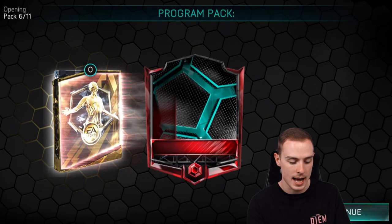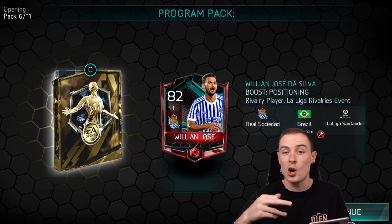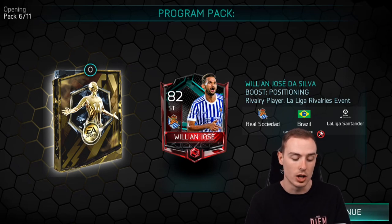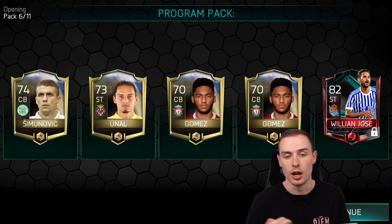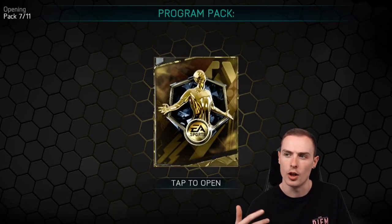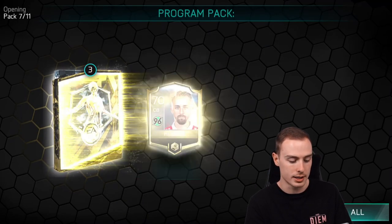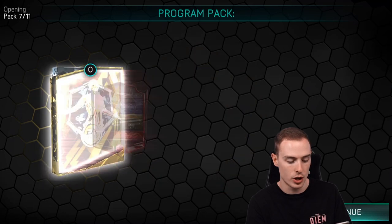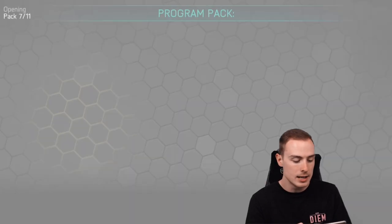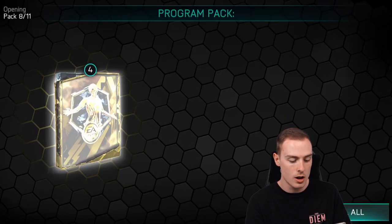Pack number six, we're getting a La Liga Rivalries Willian Jose — he also had a matchups version. I didn't go with his matchups card when it was a viable option, simply because there are other much better Brazilian strikers in the game. Pack number seven is another matchups player — it's Gomez again, unfortunately. First duplicate coming in on the video.